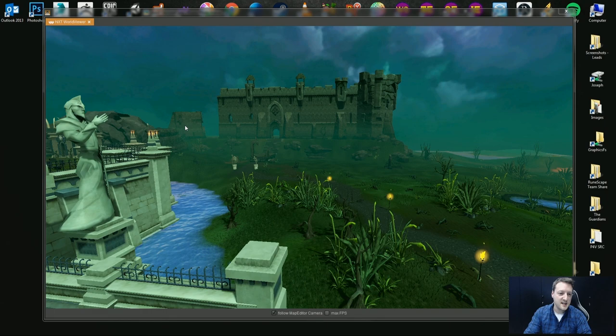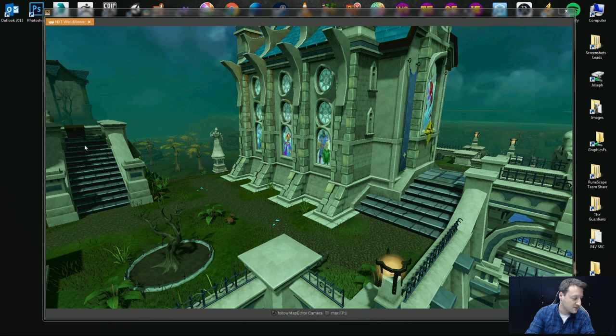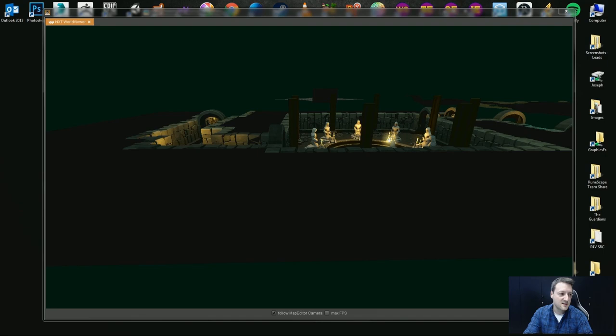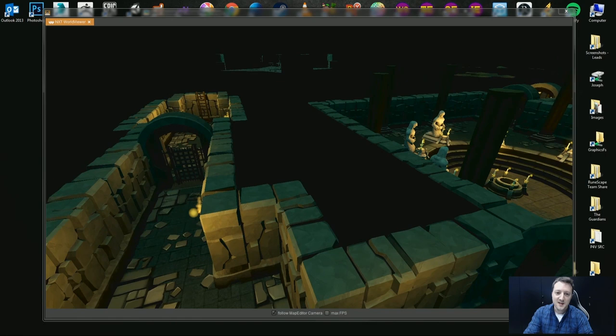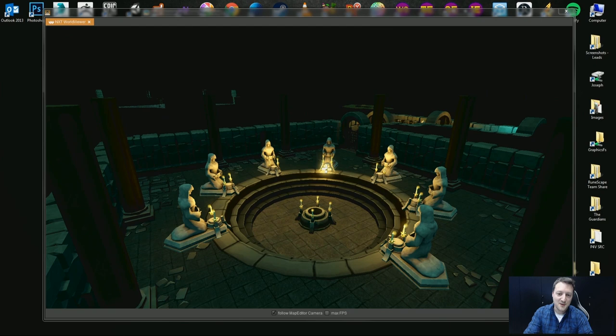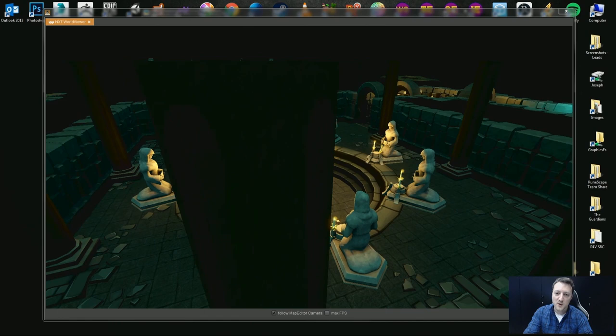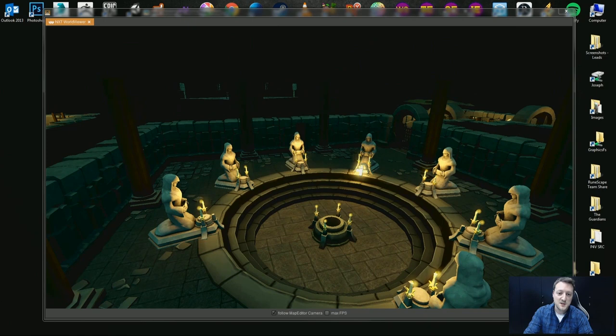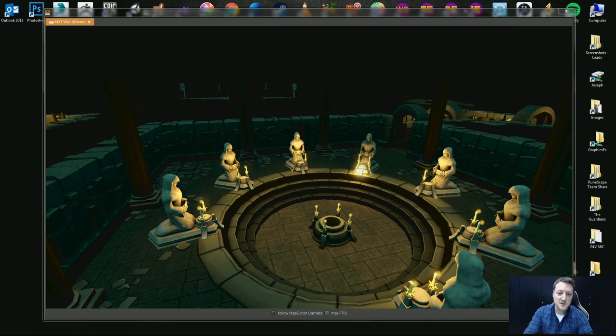One thing I'll cover is another graphical update which currently isn't live in game, but is something we're hoping to get into the Eastern Lands project. Everyone will have seen the Patadomus exterior, but we've also spent some time on the interior. I'm not spoiling too much when I say there is some content that will take place in the basement mausoleum. It didn't look amazing in NXT, so we spent a little bit more time refining it — we've got some new models for the statues and a slightly different layout, but essentially it's a refined version of the same space.